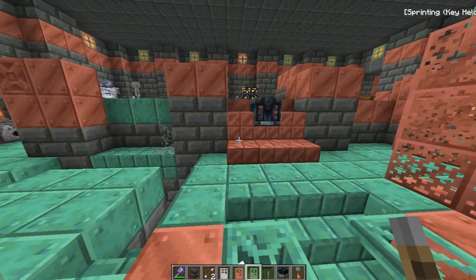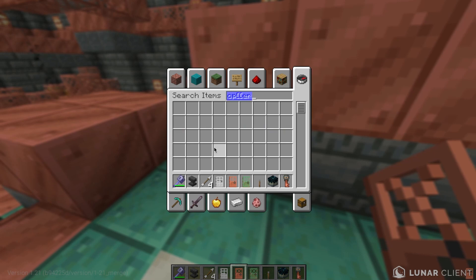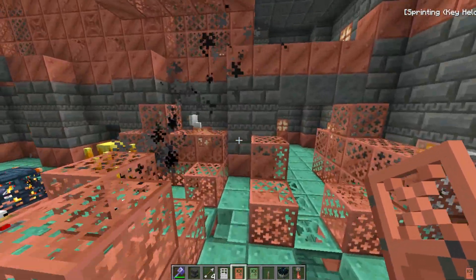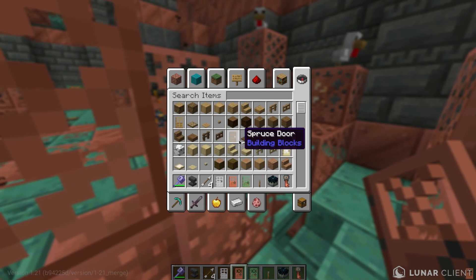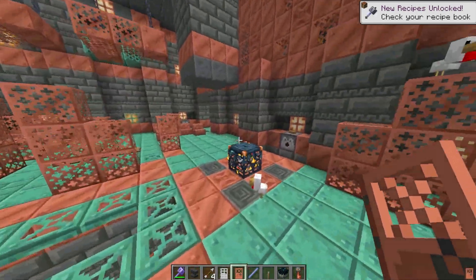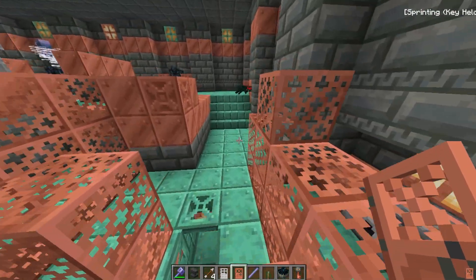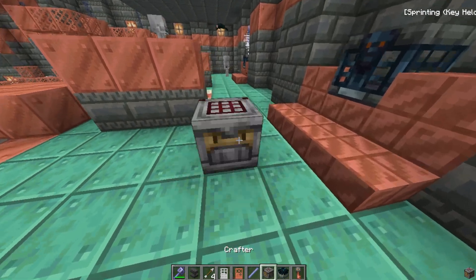There's no huge difference, but they added copper blocks and related things. They also added a way to craft the mace — you get a breeze rod and put a heavy core block above it to craft the mace. They also added the crafter block.